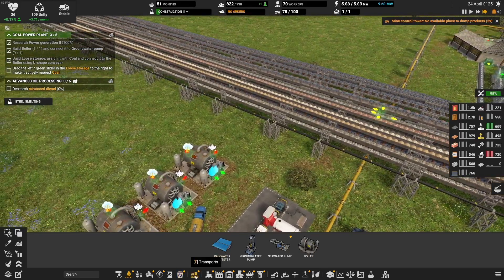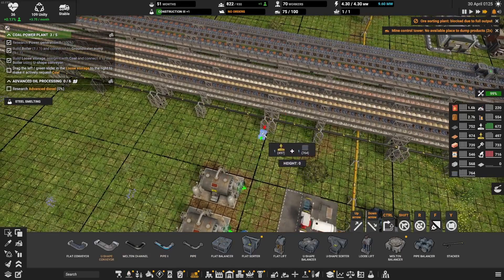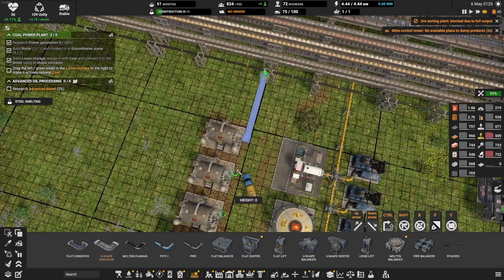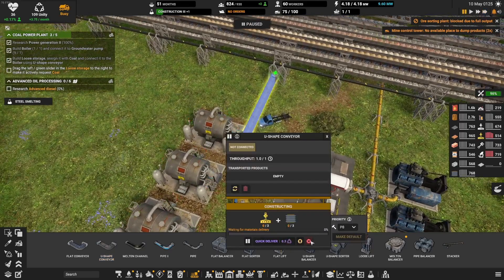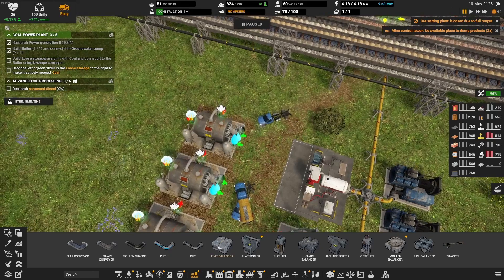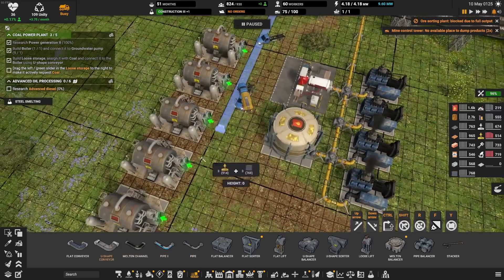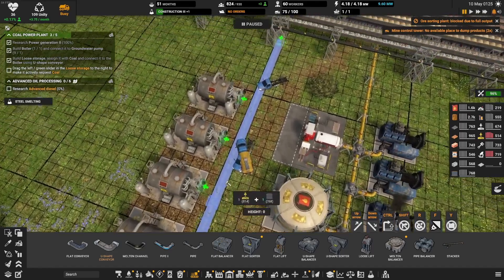I was first intending to make just three boilers, because really I don't need more. But then I decided, let's make four, five. And here, of course, I have two inputs, which is coal and water. So I had to move the conveyor.